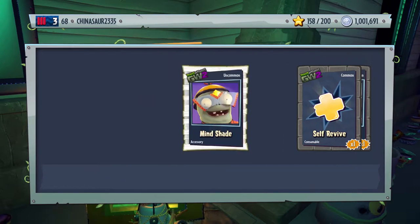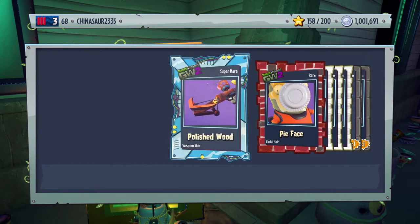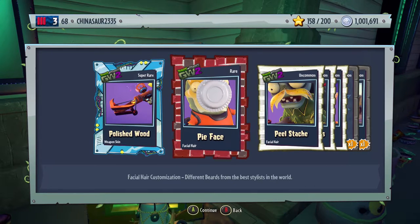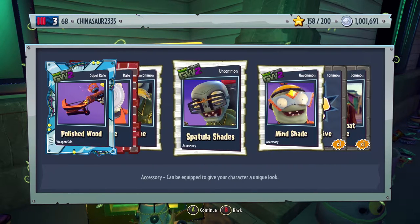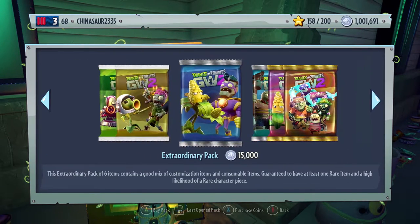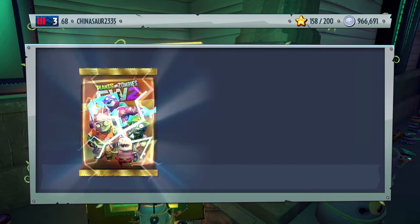We'll buy one more and then we'll swap over. We have a polished wood weapon skin for the Super Commando, pie face, peel stash, spatula shades, mine shades, self-revive, and a Browncoat zombie. Okay, last one, and then we'll do the Fertilizer Fun Pack next.